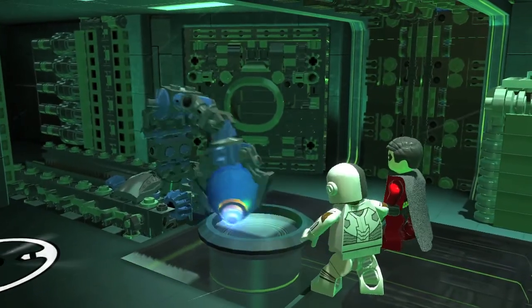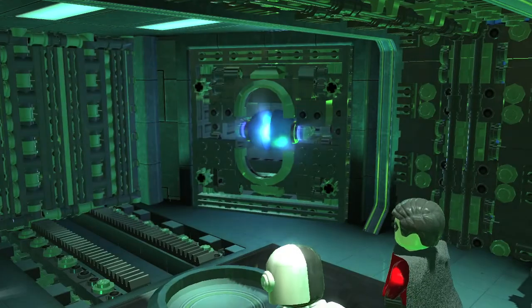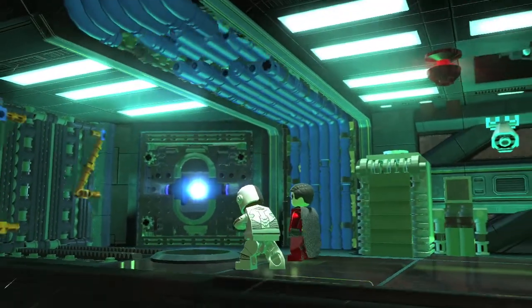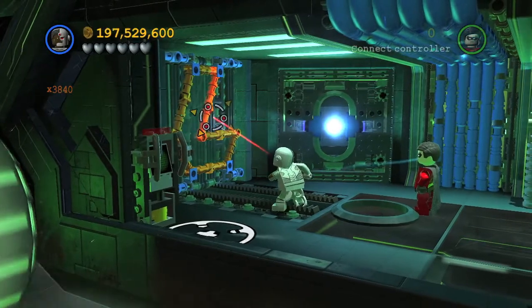The first one: after you do the whole Magnet segment with Cyborg, you will get the chance to spawn a gold object, which is the Lex Luthor logo. It will be on the wall right here, and you need Cyborg or Superman to use heat vision to melt this.